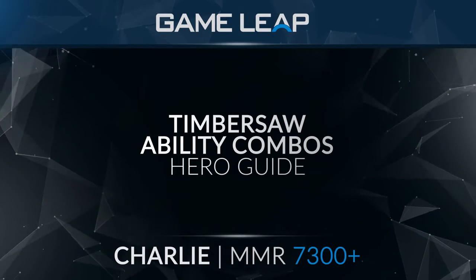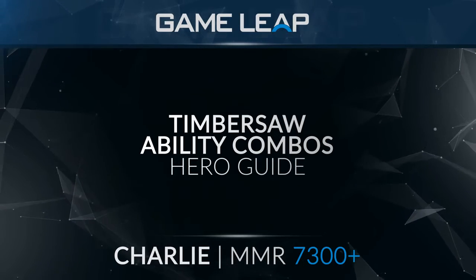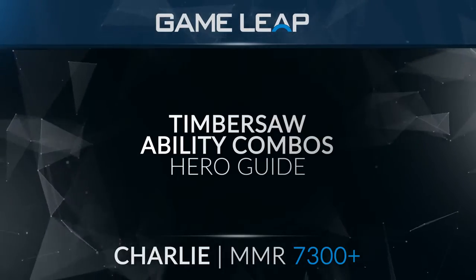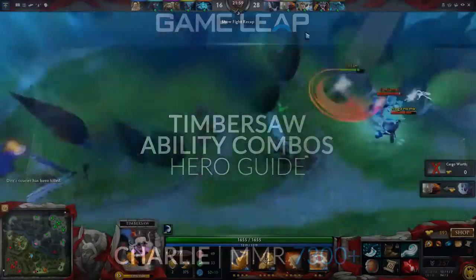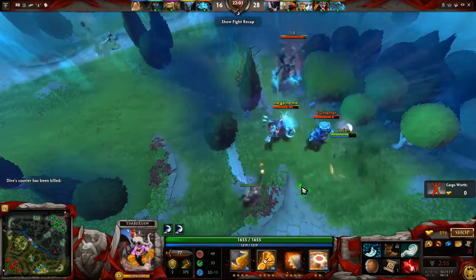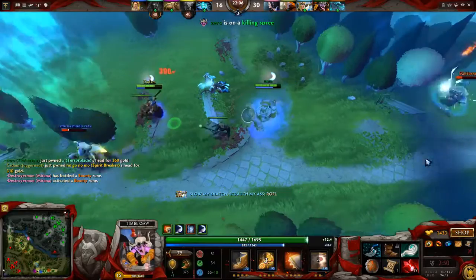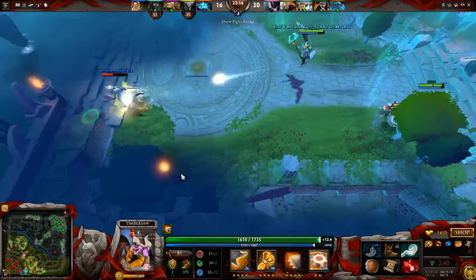Hello guys and welcome to another Timbersaw video. My name is Charlie and today I'm gonna be talking about offensive and defensive ability combos that you're supposed to use. So the offensive spells and combos you can use — there are basically around four to five of them. I'm gonna be talking about the combos right now on Timbersaw and how you're supposed to use them correctly.